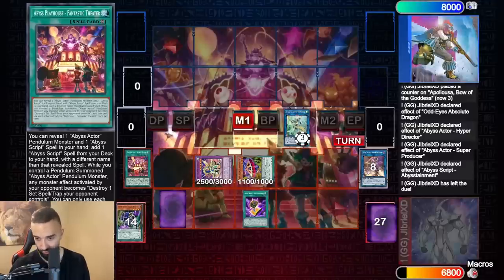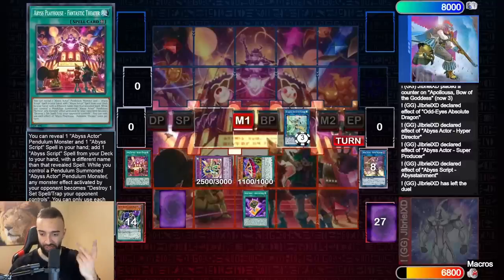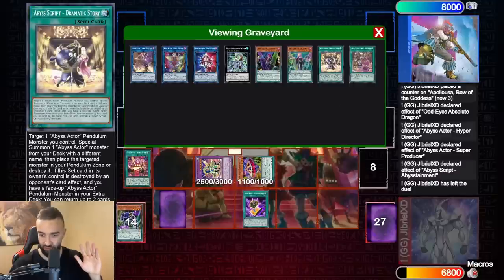Look at what the field spell says — it's absurd. While you control a pendulum summoned Abyss Actor pendulum monster, when your opponent activates a monster effect: destroy one set spell or trap your opponent controls. So when the opponent activates a monster effect, first you negate it, and second it pops the set card. If that set card in its owner's control is destroyed by an opponent's card effect and you have a face-up Abyss Actor pendulum monster in your extra deck — draw five.